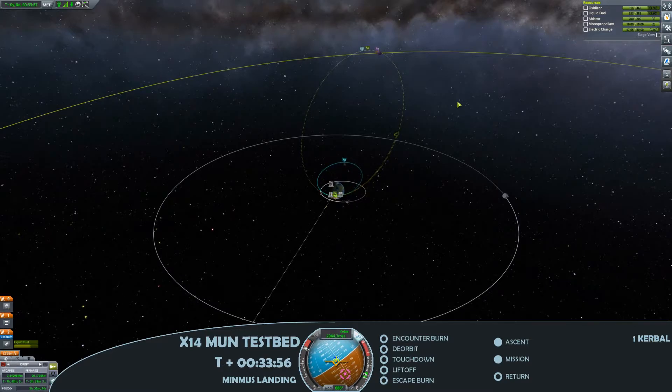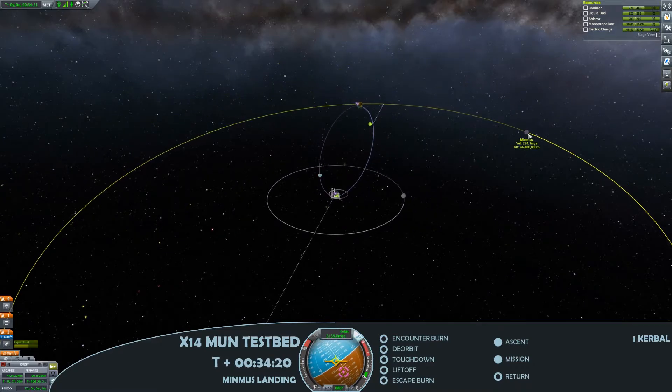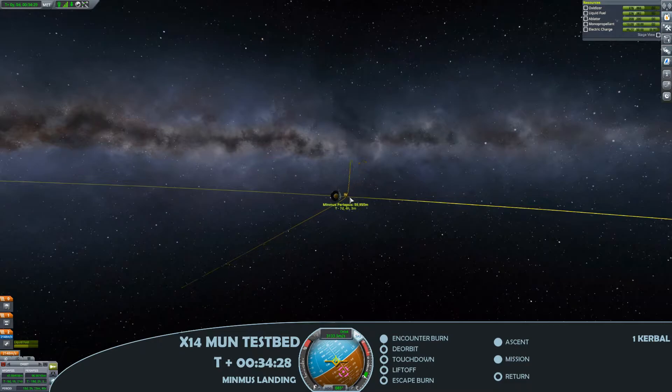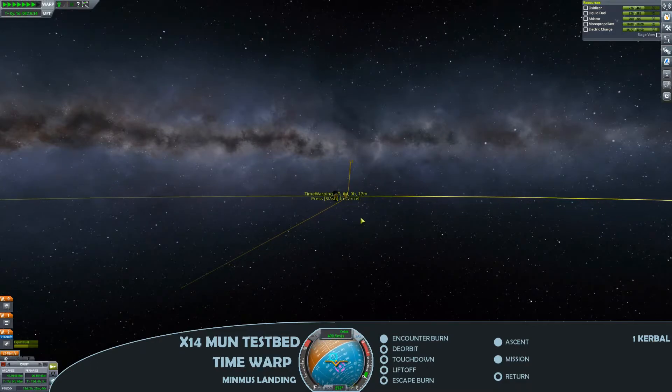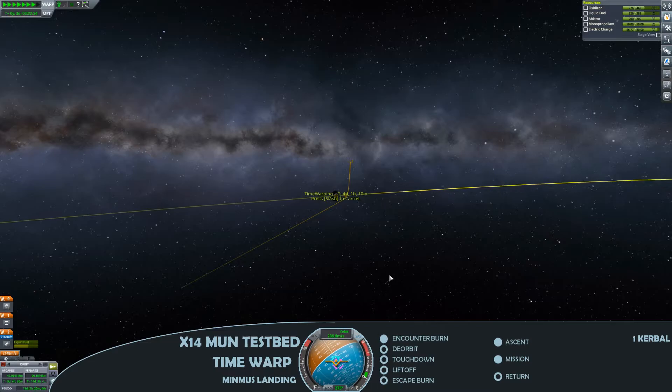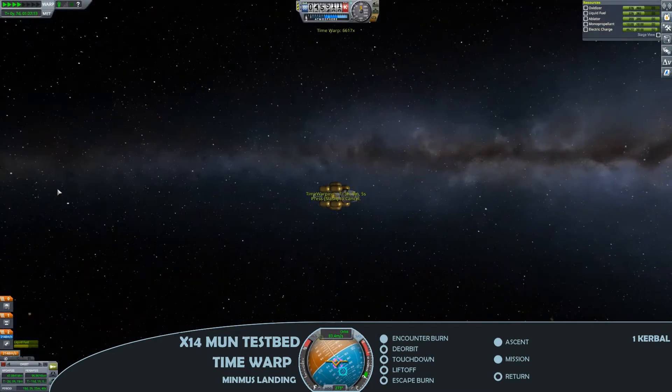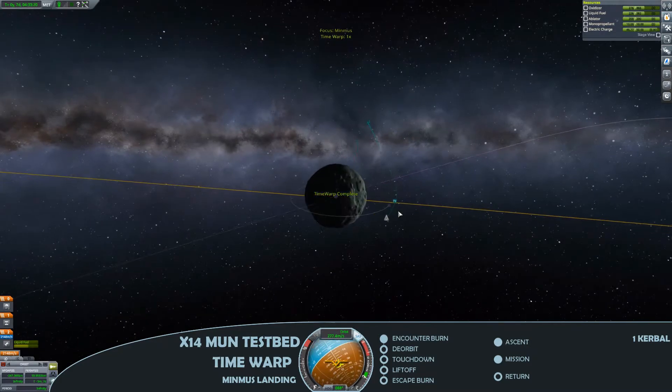I'd mentioned that this is a bit of a stopgap mission while we're waiting for a little bit more science and a little bit more funding. This has the potential to be extremely profitable as we get our encounter there with Minmus and just tweak that to optimise for our landing. The contracts that we've taken for this will give us quite a lot of income, and if we can land somewhere that we haven't yet landed, potentially a lot of science to bring back.